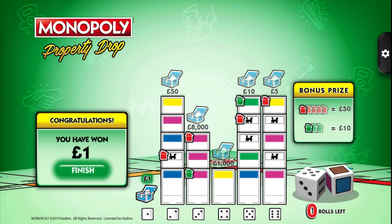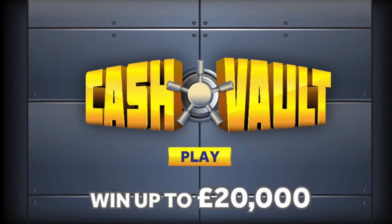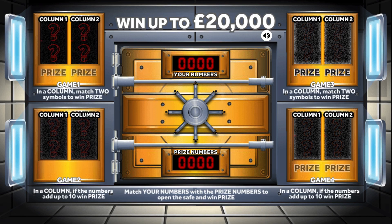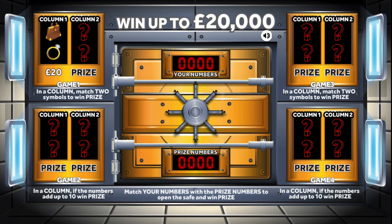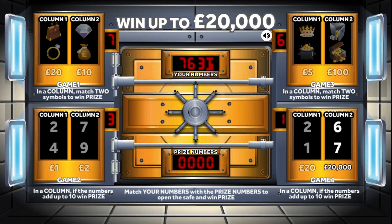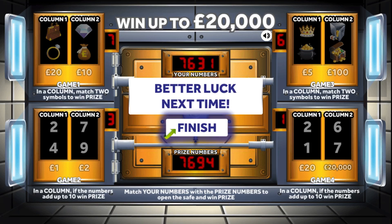Next game we're going to play Cash Vault. Don't really play this one that much. On the top game you have to match two symbols the same. Number seven — match the two symbols — nothing. We have a number six, we have to add up to ten — no good. We've got a free there, a one — can we crack the vault? That was unlucky, so no win on this game.